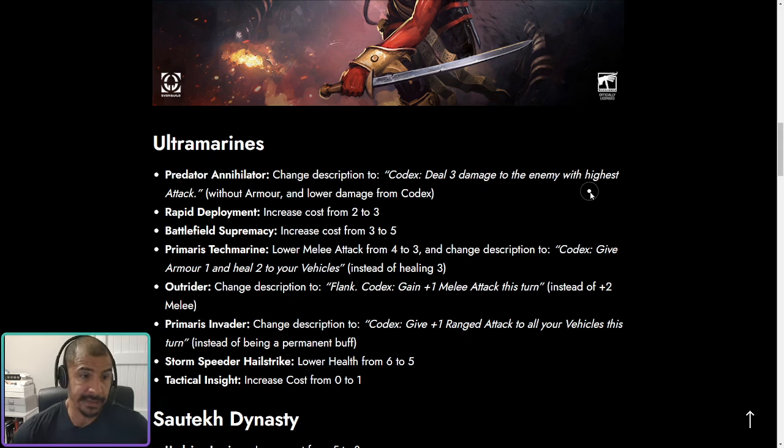Overall, this is a good change in terms of getting rid of the most oppressive thing about the Ultramarines. It's a little bit lazy in that we already have a seven-drop that deals three damage to a unit. Will it still be played? It may well be — it's still pretty decent, but it's definitely nowhere near the powerhouse that it was. As for Rapid Deployment, it's increased from two to three energy, and I don't think this card will ever see play — it wasn't even in top Ultramarine decks by end of season at two.